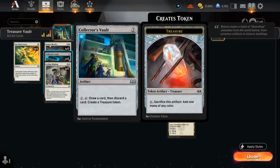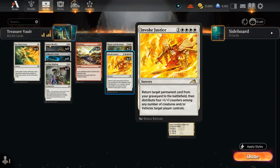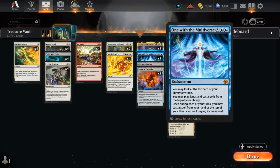In the process we also get to discard one of these expensive cards, and then cast an Invoke Justice, for instance, returning target permanent card from our graveyard to the battlefield, as well as giving us four +1/+1 counters that we get to distribute. This can bring back cards like One with the Multiverse, an eight-mana enchantment that lets us look at the top card of our library at any time, play lands and cast spells from the top of our library, and once each turn cast a spell from hand or the top of our library without paying its mana cost.